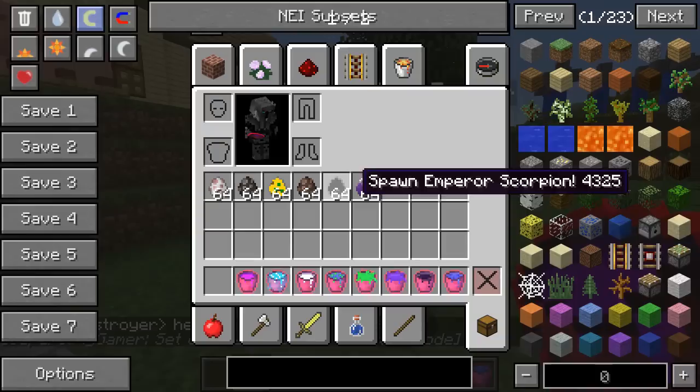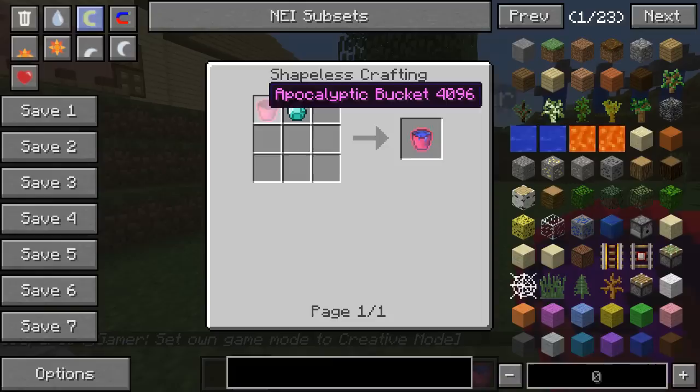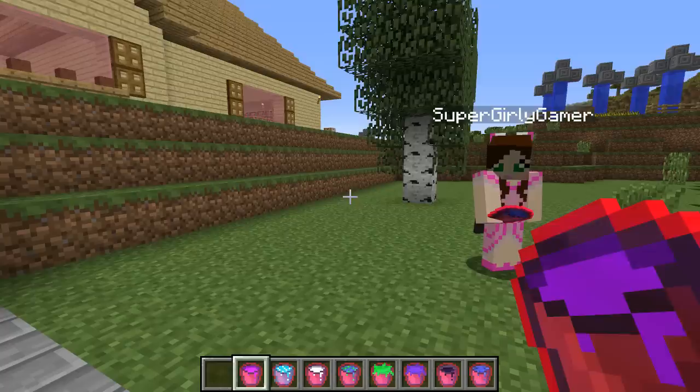You know what I'm thinking? I should probably be in creative. Oh, you're not in creative? I'm not, but now I am. So first of all, we are checking out the tsunami bucket. This will create tsunamis in your world. To craft one of these, you will need an apocalyptic bucket, throw a diamond in it — tsunami. And bam!